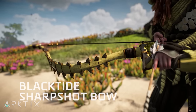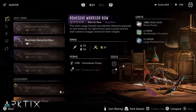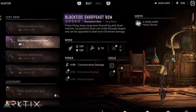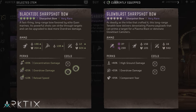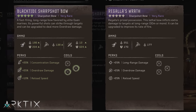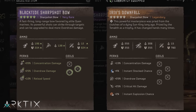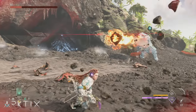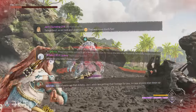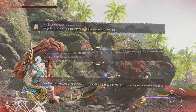If you pre-ordered Burning Shores, you can also buy the purple rarity Black Tide Sharpshot Bow at the Hunter Merchant for one shard. There's not much to say about this one — for a purple bow it's got a good set of perks, but compared to the Delta, Glow Blast, and Regala's Wrath, which share the same ammo types, it just doesn't stack up. It's definitely not competing with any legendary sharpshot bow, so at least if you didn't pre-order, you're not missing out on anything. Thanks to my friends Jerry, Arteku, and Twinge for pulling these clips of the Black Tide together, as my review code didn't include the pre-order items.